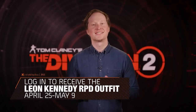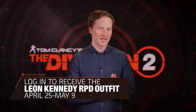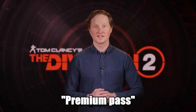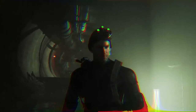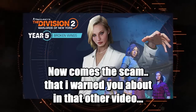Once the season starts, set your sights on another gaming icon's signature style — Sam Fisher. As part of the premium pass for Season One: Broken Wings, you'll be able to unlock pieces of the Splinter Cell apparel to help you fifth-freedom your way all throughout DC and NYC. Season One: Broken Wings takes flight in early June.